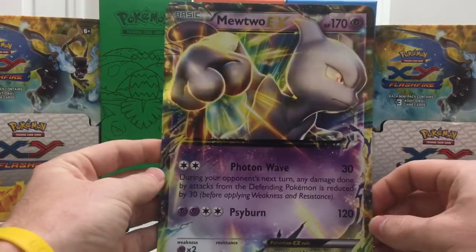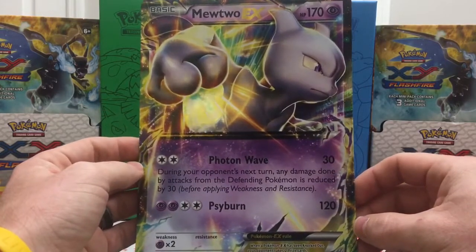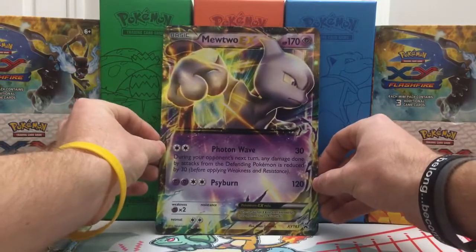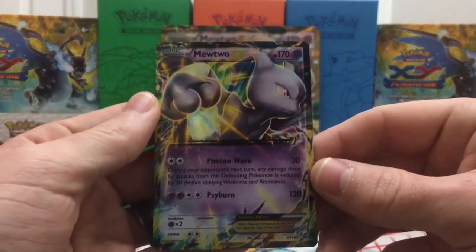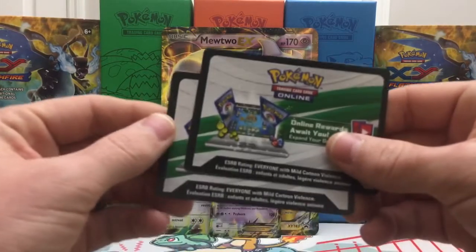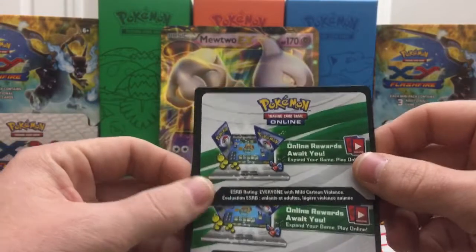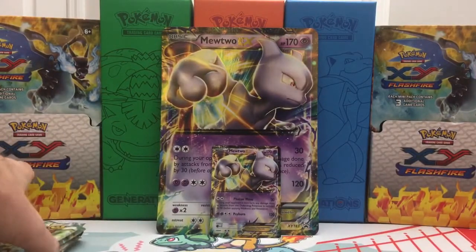Everything is out of the box, and we have our jumbo promo — the Mewtwo EX. Fontaine Wave is the attack, 2 colorless energies, does 30 damage. And then we have Cyburn for 2 psychic energy and 2 colorless, 120 damage. Not really going to review it that much as I've opened one of these previously. We also have the standard size version of the Mewtwo EX. Funny thing — when I was opening this box, it had two code cards in it, which makes up for the Arcanine Break box that I opened that didn't have a code. So yay me, which means yay you, because I'm going to give you guys one of the codes to unlock what comes in this box.